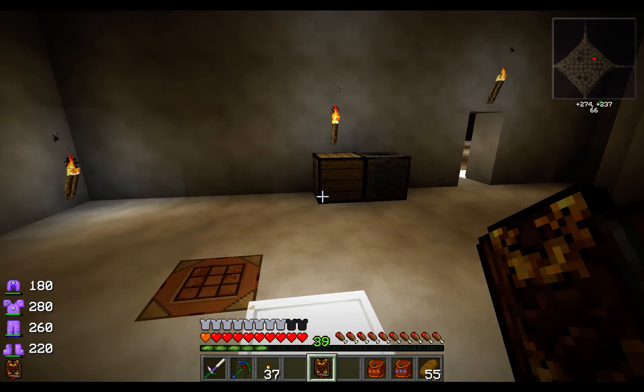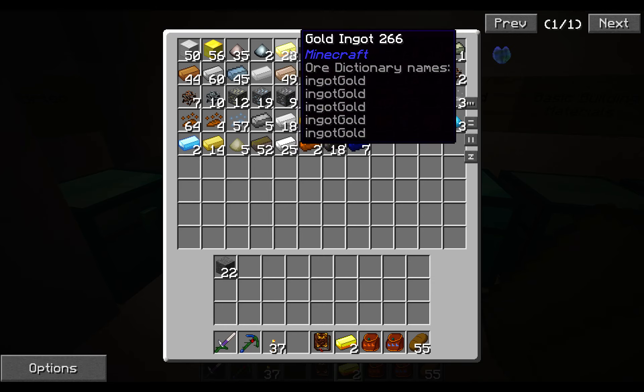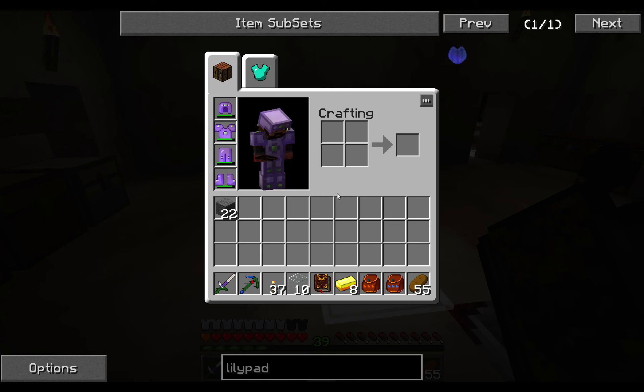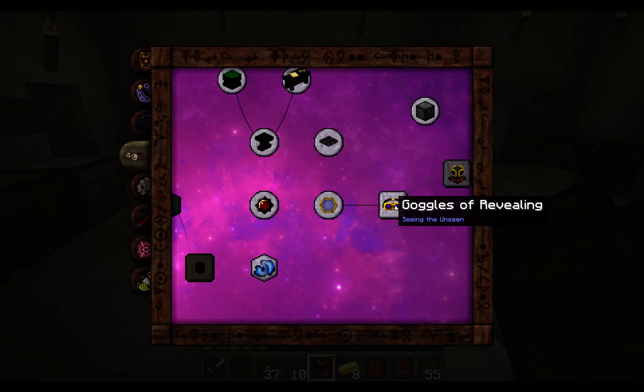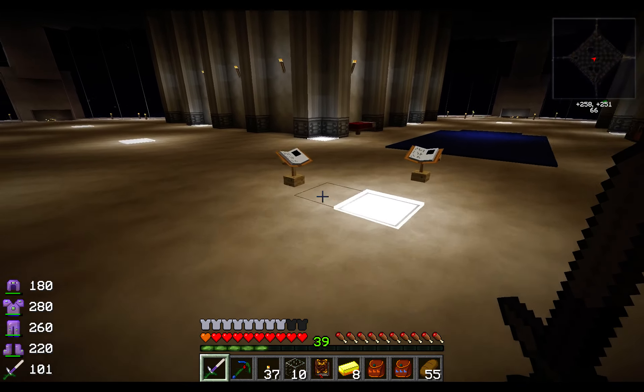That's not a problem because we're now tripling ores. I need to go and kill some cows for leather. Six gold is enough but let's just grab eight. And now I need to go and get some cow leather.